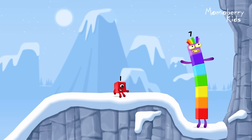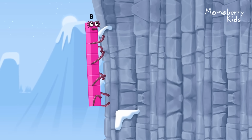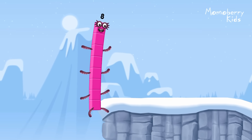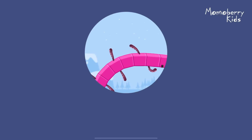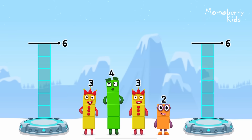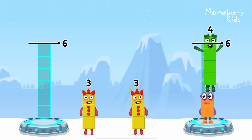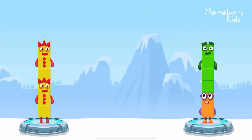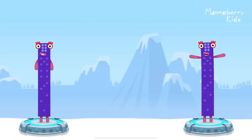How is one going to get up there? I am 7. I am 8. Octoblock coming through. Share the number blocks evenly to make 2 groups of 6. 2. 4, 3. 3. 3, 3. That's right. 3 plus 3 equals 6. 2 plus 4 equals 6. 6 equals 6.